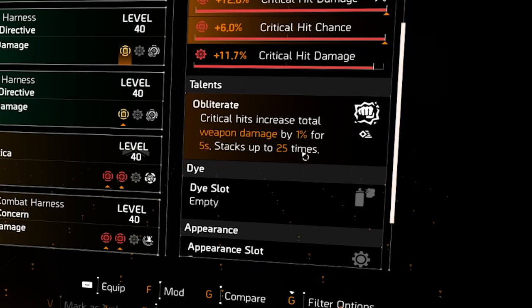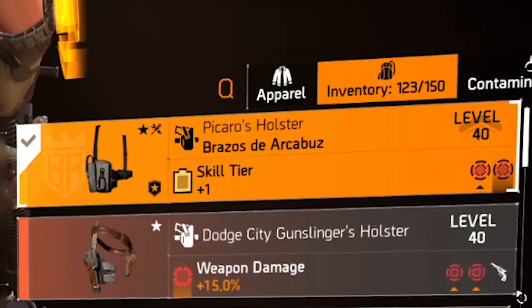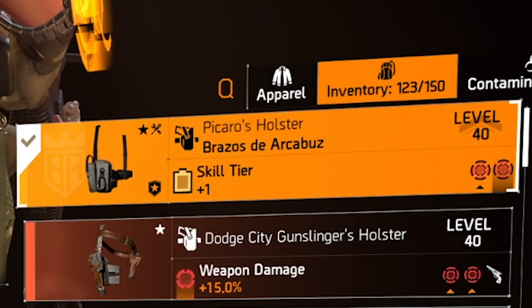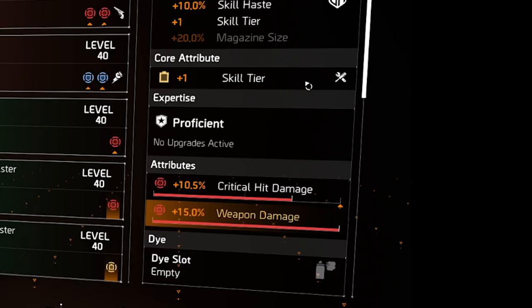The core attribute on the chest is weapon damage — no need to re-roll that. You want critical hit damage and critical hit chance with a critical hit damage mod. For the talent I went with Obliterate for more damage, but go for Unbreakable for survivability. For the holster I'm using the Picarus holster — the named Brazos de Arcabas — it gives 10 percent skill haste and plus one skill tier. You need two pieces for that, but Ninja Bike acts as the second piece. The core attribute is armor, so re-roll that into skill tier, and make sure you get critical hit damage since Backfire already has a lot of critical hit chance.